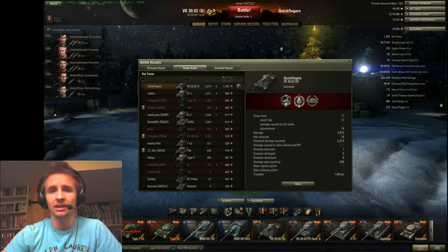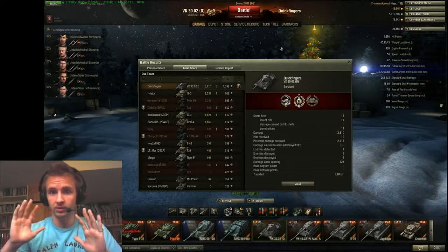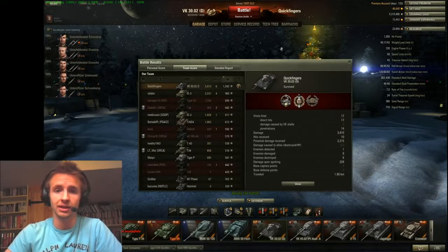Because I don't recommend getting the Aufklärungspanzer Panther — the Tier 7 scout — from what I've seen and from people's reviews of it. It doesn't look like it's that strong. But maybe some people can make it work. I still think that going down the VK3002DB is your best route towards the monster that is the Leopard.